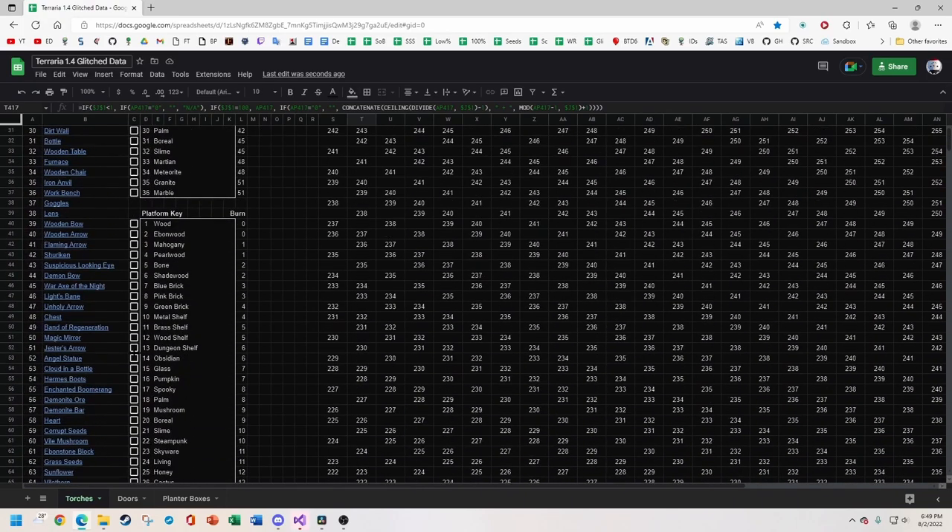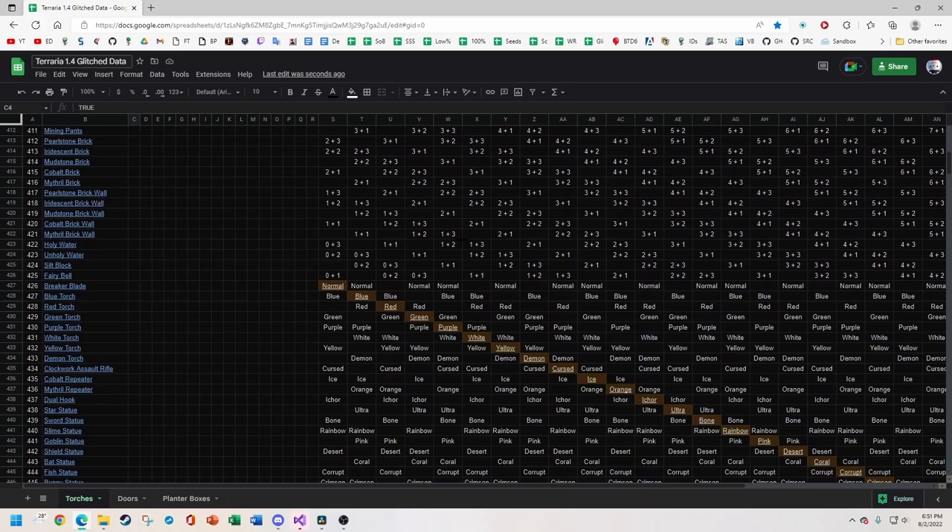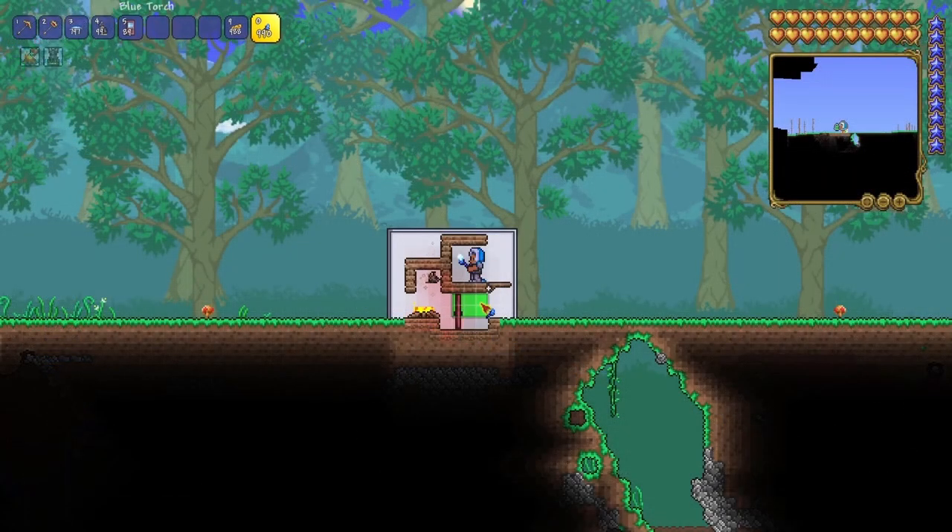Back up at the top of the page, you can select a certain door or platform, and the sheet will show how many full burns you need to do, plus the remainder. So for example, let's use a really bad door like a rich mahogany one. You can see that mithril brick now says 2 plus 1 when using a blue torch. Place down the door on the torch, then do one full burn and get it to stable. Do another, get it to stable. And then click once more to get the mithril brick.